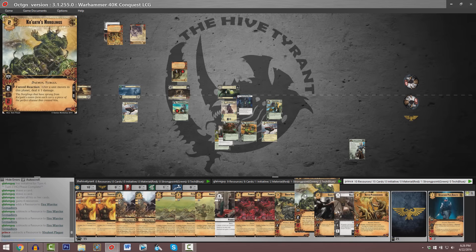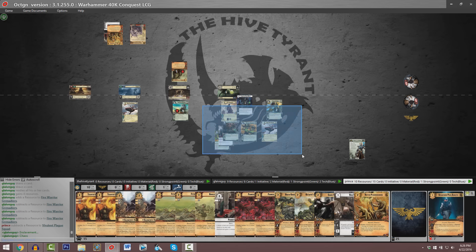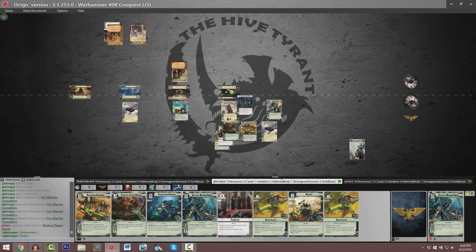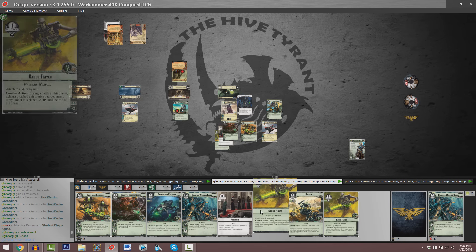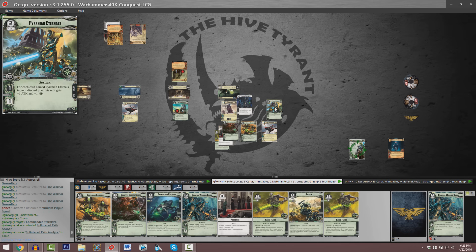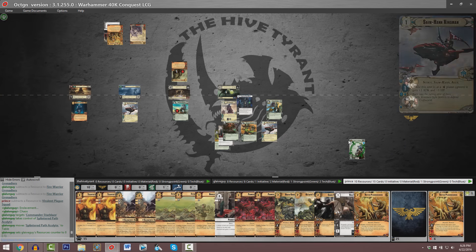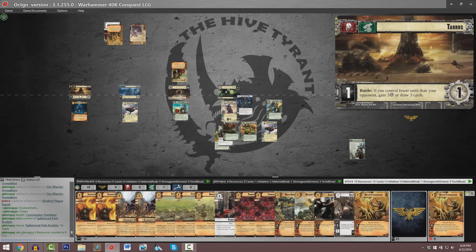A total of ten resources and fifteen cards for Parker, nine resources and eight cards instead for Guy. Parker's got just one copy of Kugoth's Nerglings, but unfortunately all of these units are already sitting at the planet — they're not in Onrakir's HQ. So he's not going to be able to deal out a ton of damage to our Necron player's forces when they're moving to a planet. We've got two additional copies of Gauss Flayers that could be affixed to Necron army units. Looks like the Splintered Path Acolyte is being deployed from the discard pile of our Chaos player, sitting over here at four.